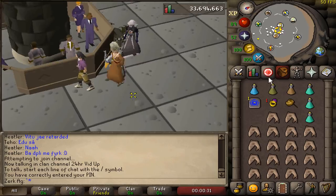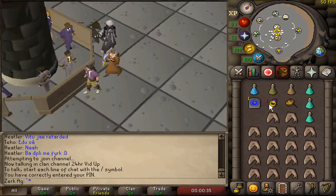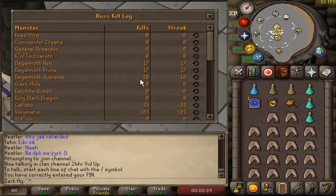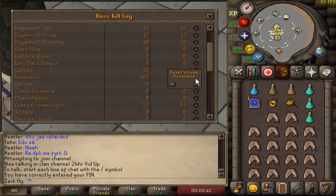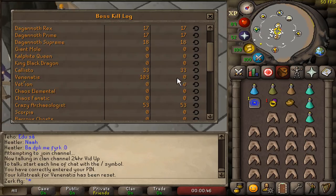I've spent pretty much everything on the crossbow, can't afford an anguish or anything. This weapon is going up and down in price like mad, hopefully I make money on it and not lose money. The next boss we are going to do is Venonatis - I'm probably going to do 50 kills because it takes a while to kill, so yeah, 50 Venonatis tab.